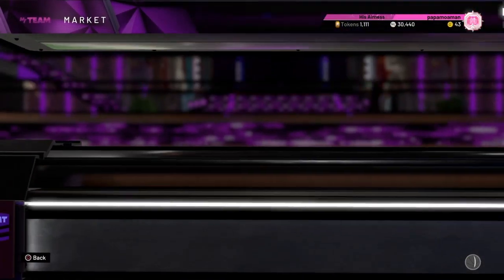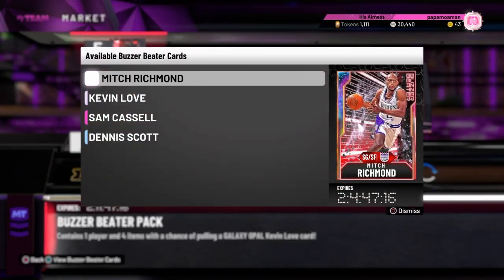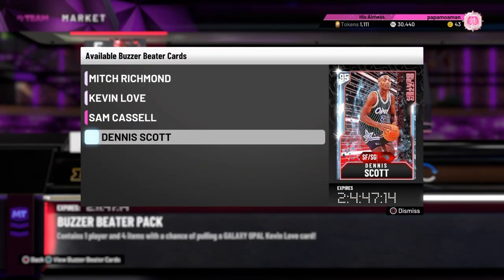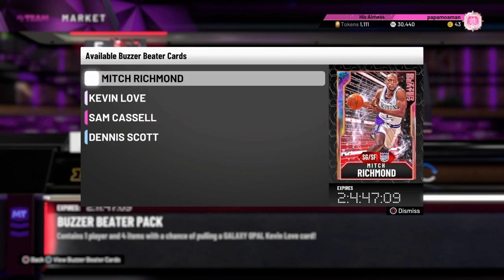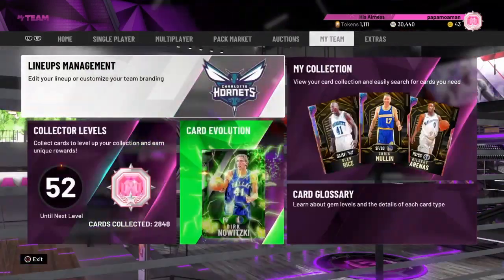Today four buzzer beater players were released: diamond Dennis Scott, pink diamond Sam Cassell, and two opals being Kevin Love and Mitch Richmond.